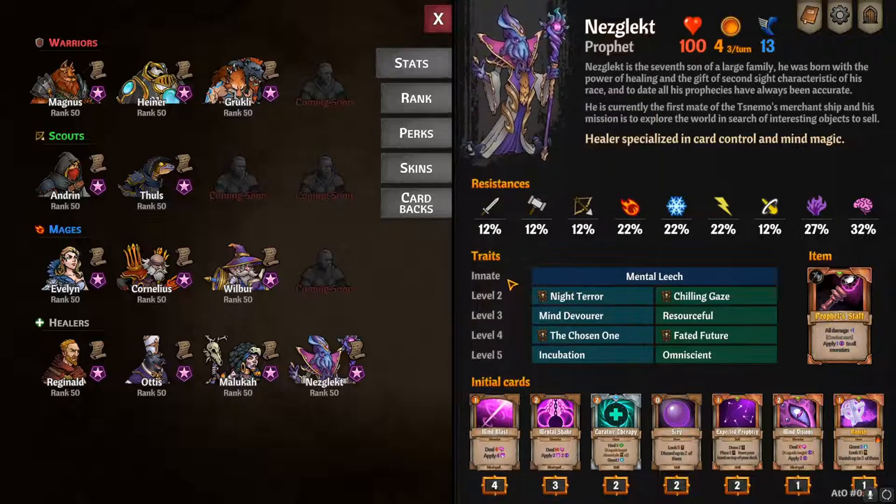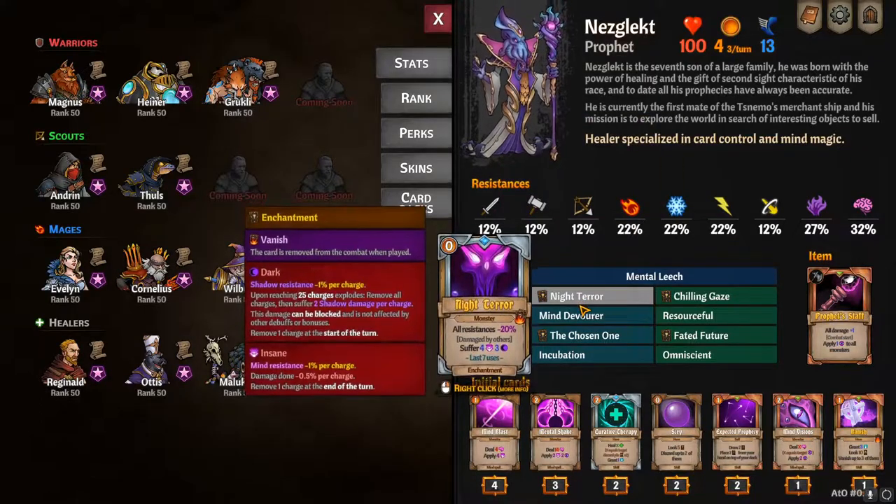At level two, you have Night Terror and Chilling Gaze. Night Terror gives all resistance minus 20%; if they're damaged by others, they suffer 4 insane charges and 3 dark charges, and it has 7 uses — you play this on a monster. It's really good if they have high resistances; it helps keep that down.